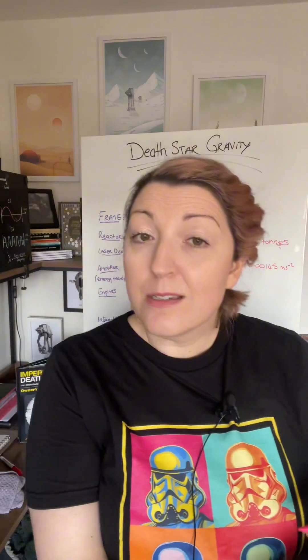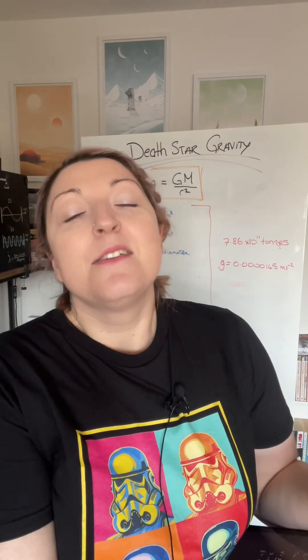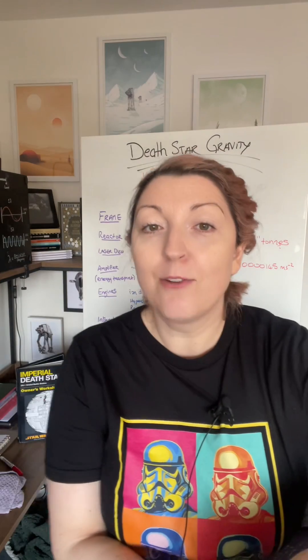Even if the Death Star is a solid ball of steel, the gravity is still only 0.13 meters per second squared. It is not strong enough in any way to replicate gravity, which means there has to be something else going on.